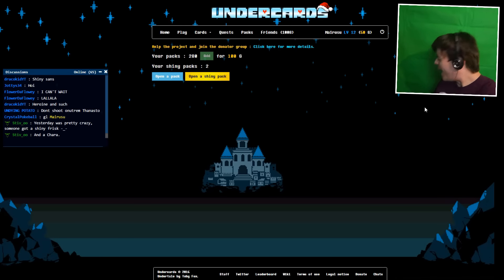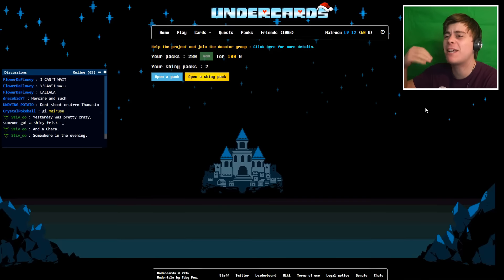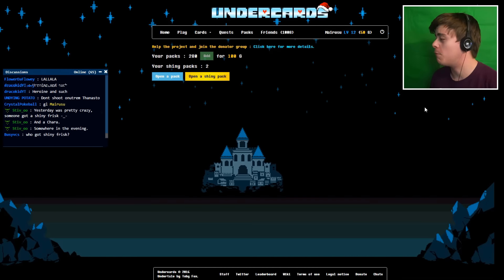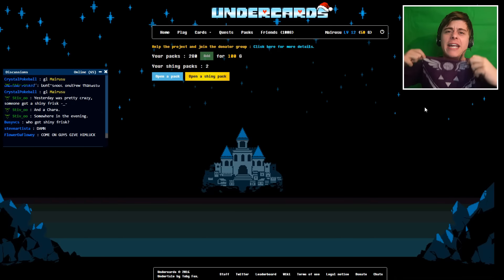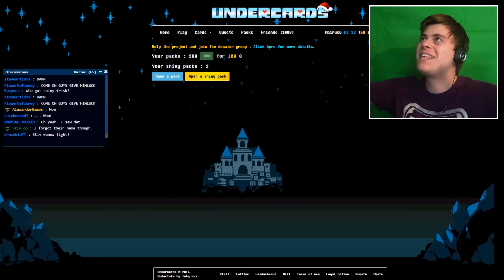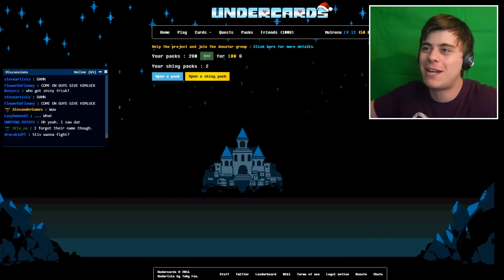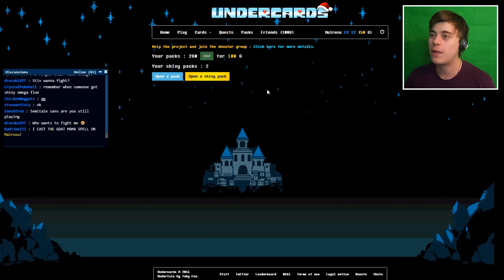What's up guys, Marissa here and welcome back to Undercards. Today is gonna be the day that we pull Goldmine, because I've actually got it with me this time and I'm also wearing the Rune Dealt shirt. Having all this on must give us the luck today — if it doesn't, then I don't know what to do in my life anymore, but we're gonna get into it anyway and see what we get.